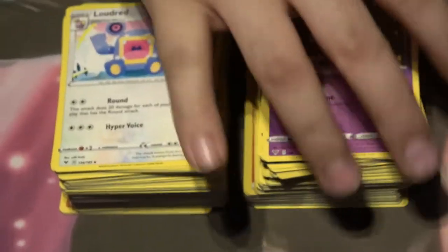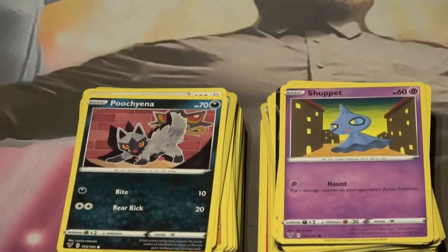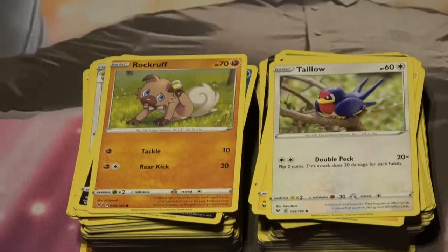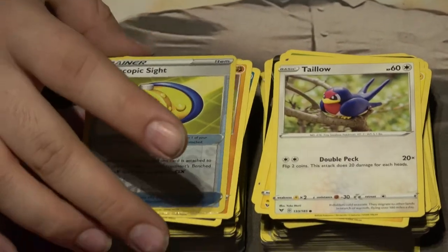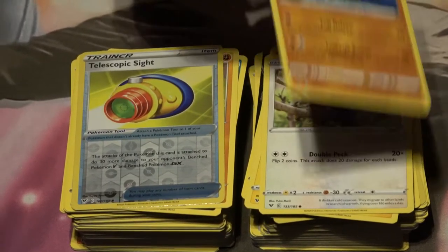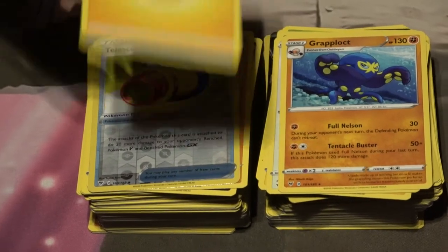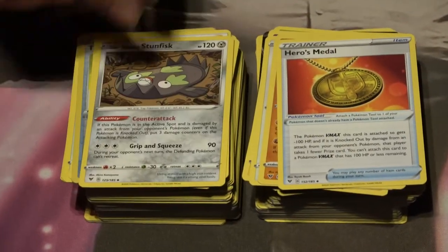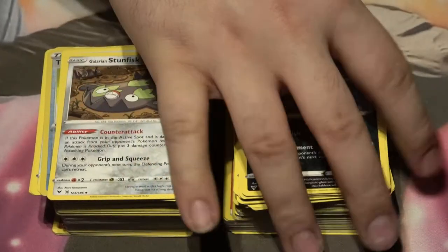Next pack: there's the Shuppet, Poochyena, Voltorb, Rockruff, Taillow — at least they're pretty consistent. Here's a Telescopic Sight — that's not bad. Grapploct, Electric Energy. Hero's Medal. Stunfisk. And Sableye.